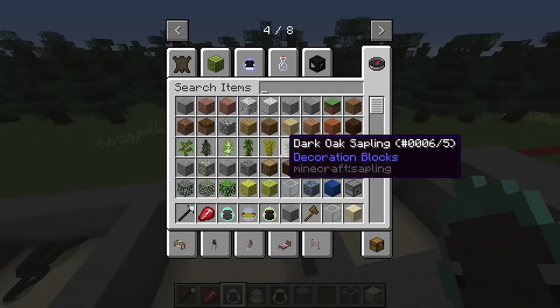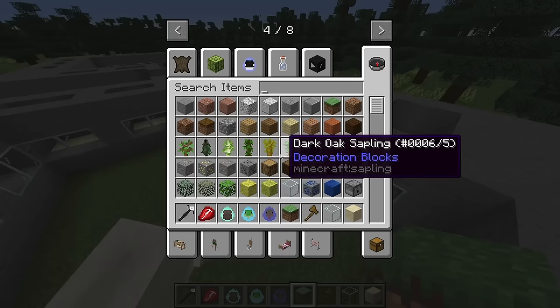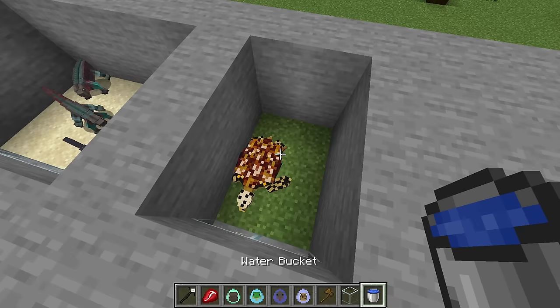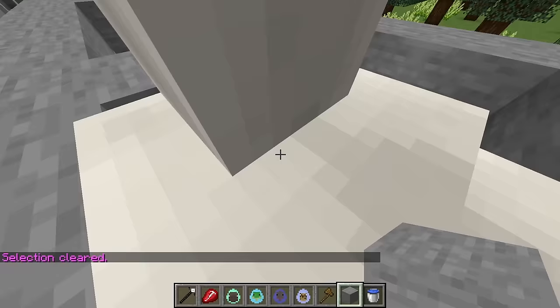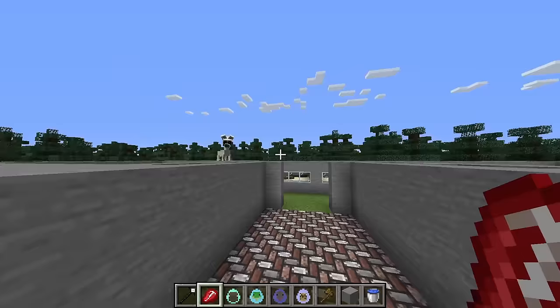Wait, we have two types of iguanas — we have these Fiji banded iguanas and then we have these marine iguanas. So maybe we should get a turtle. What about this sea turtle? And then we probably want some water for it to be swimming around in. So let's break all this grass. Oh, I accidentally punched him. I'm so sorry. No punching animals. Smilecat, I'm gonna let you be in charge of placing the rest of the mobs in here and I'll be right back.